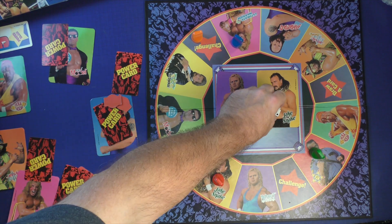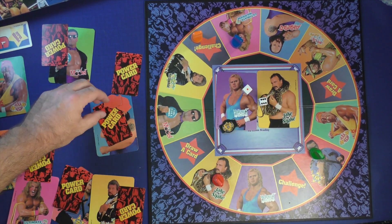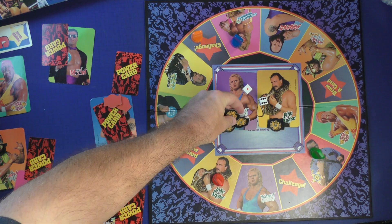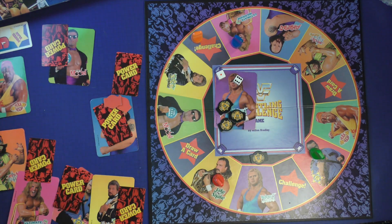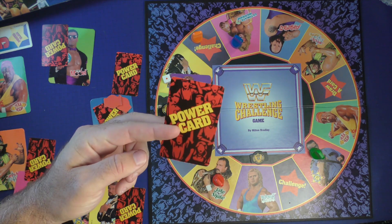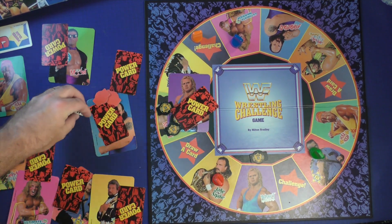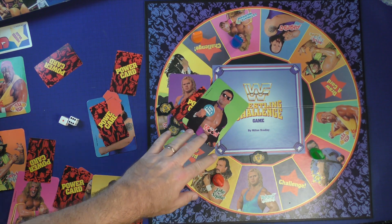You can once again choose whether to use a power card or not and roll the dice. Whoever wins the round takes one of the opponent's championship belts. When you have accumulated three championships from a wrestler — one, two, three — you've defeated them and they're eliminated. If you defeat a wrestler, they go back in the box, their opponent draws a power card for their troubles, and you carry on. The last player with any wrestlers remaining once all others are eliminated wins the game.